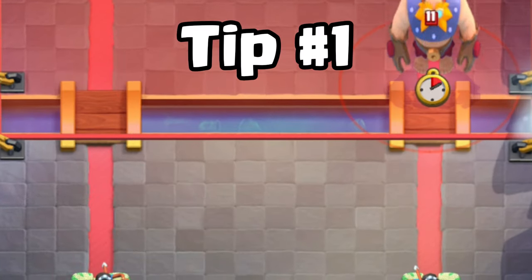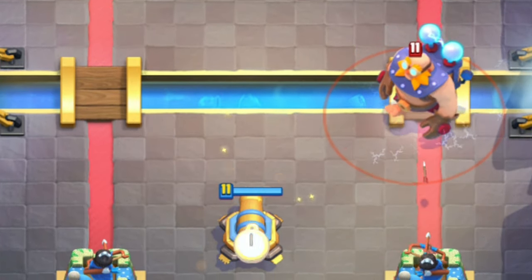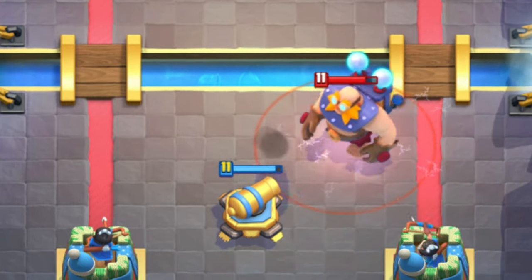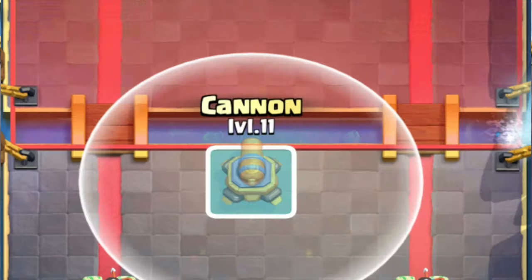Tip number 1. You can fully counter an Electro Giant by placing your cannon on this tile. Place your cannon before the Electro Giant crosses this line, and it should fully counter it.